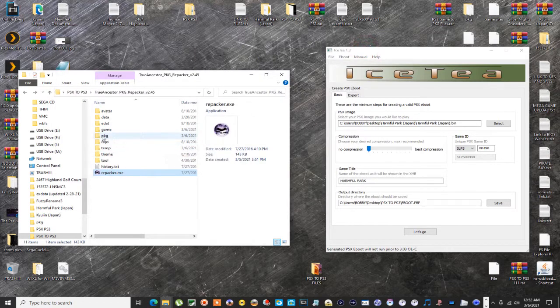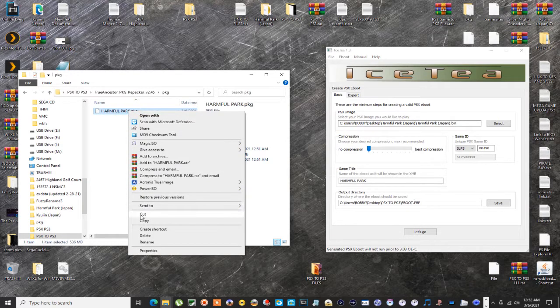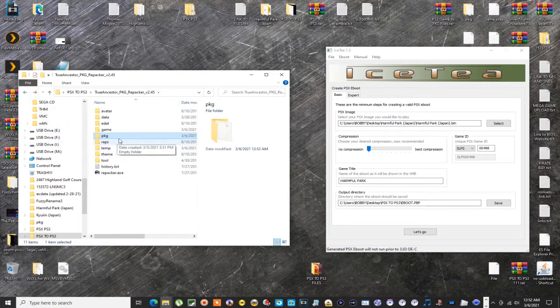It's done — hit Enter to exit. Go over to the Package folder and there's our package file. You can rename it to Harmful Park. Now, if you're running custom firmware on your PS3, this next step is not necessary at all. You can just take this package file and paste it onto your USB hard drive or USB stick and install it on your PS3.